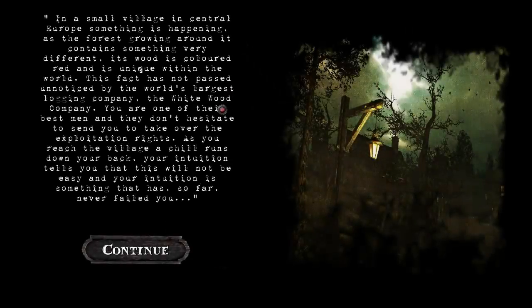In a small village in central Europe, something is happening. A forest growing around it contains something very different — its wood is colored red and is unique within the world. This fact does not pass unnoticed by the world's largest logging company, the Whitewood Company. You are one of their best men, and they send you to take over the exploitation rights. As you reach the village, a chill runs down your back — your intuition tells you this will not be easy, and your intuition has so far never failed you.